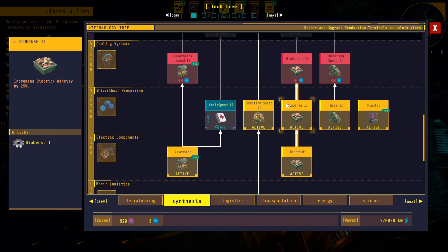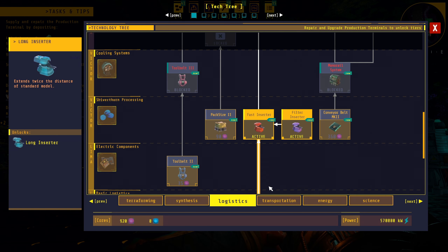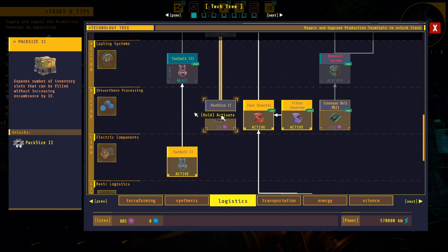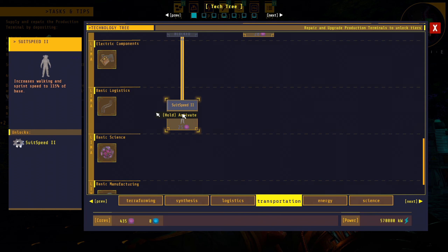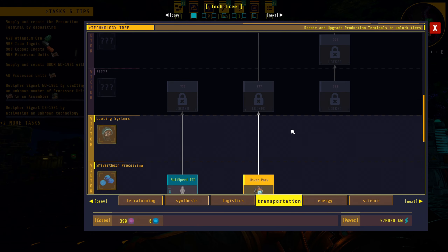This bio dense upgrade may impact how we rework the plant matter production — let's take it. Crafting speed looks like it needs a scan. Cooling systems all requires the next level research core, not sure how we get those just yet. Logistics: tool belts — let's take it. That gets us more rows on our hot bar. Pack size expands inventory slots without increasing encumbrance by 16 — I like it. Faster belts — yes please. We still have 435 cores left. Transportation: suit speed level two increases walking speed to 15 percent, and hover back — increases standard altitude for superior planning and locomotion — we'll take it.